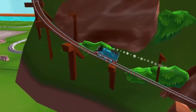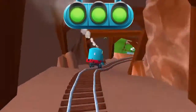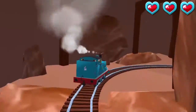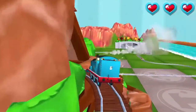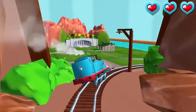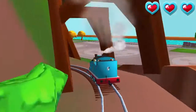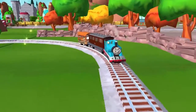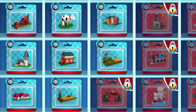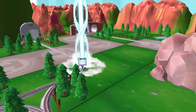Only the boldest of engines will try Crazy Coaster Mountain. Steer your engines through the sharp curves. Swipe left or right to keep your engine on the tracks. That's the way! Your engine loves your train set. Time to pick a special surprise.